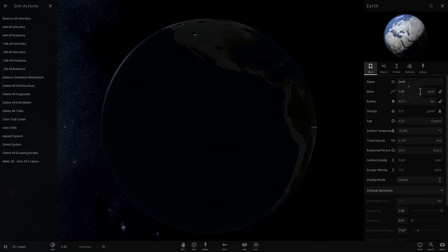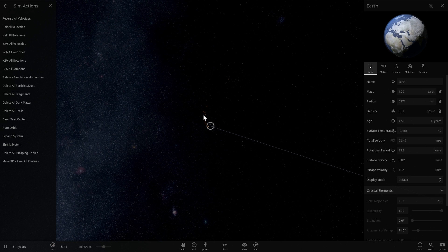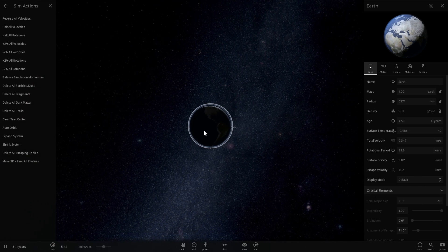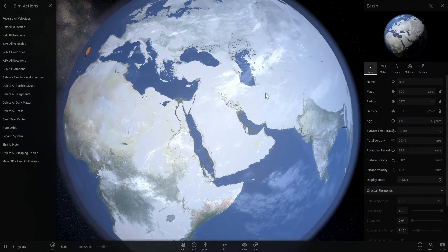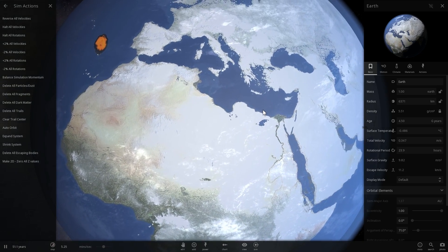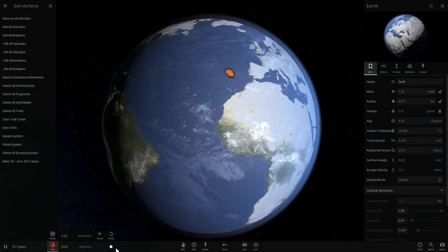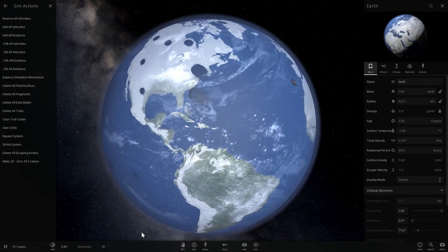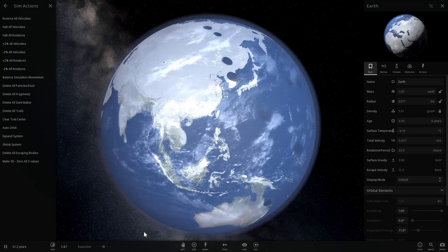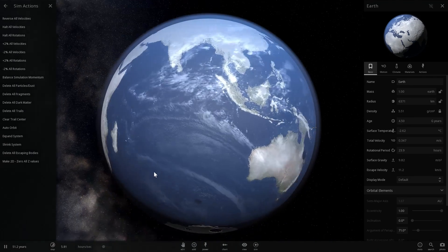What I wanted to show you is this: the mass of Earth, even after colliding with almost every asteroid in the asteroid belt, has not changed dramatically — it hasn't even increased by one percent. In other words, all those asteroids combined are not even one percent of the total mass of Earth — that's how insignificant they are in comparison. Hopefully you enjoyed this video. I tried to explain everything about asteroids and create a somewhat realistic asteroid belt in Universe Sandbox 2. Game over for humanity — thanks for watching!